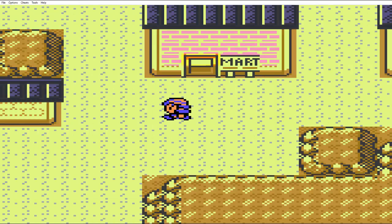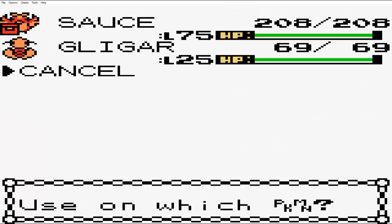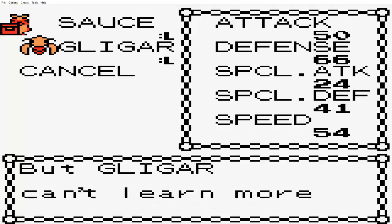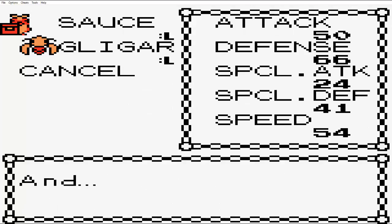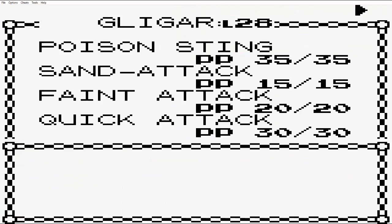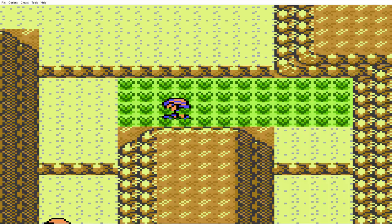Heal up, go on the grass. I'm gonna use the rare candies to get this bad boy to level 28. Rare candies — level 28 — and she wants to learn Feint Attack. I'll get rid of Harden. Then we'll switch Gligar's moves: switch Feint Attack and Quick Attack. Perfect. Now whenever I find a male Gligar I can go from there.